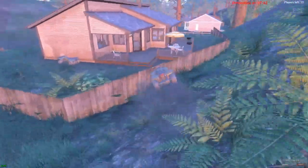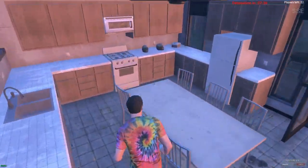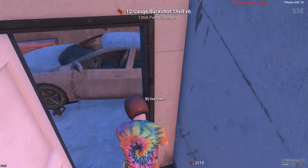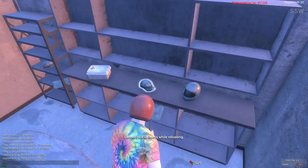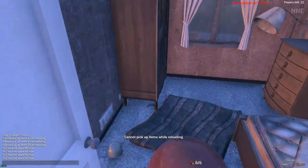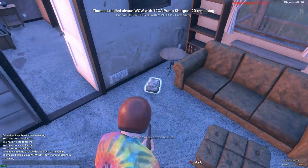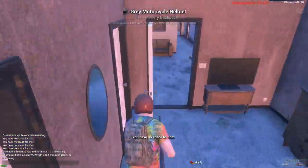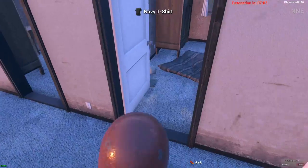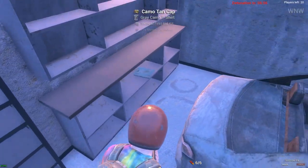We landed near a small little town — not really the best spawn ever, but it's a decent spawn. Let's go check inside this house. There's two ATVs, one that I just threw, and one by the side of the house. So if someone does something tricky like try to take my spark plugs, I'll be able to take that second ATV. We managed to find a shotgun, which will help us a little bit.